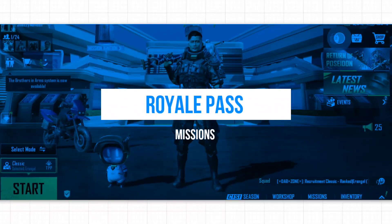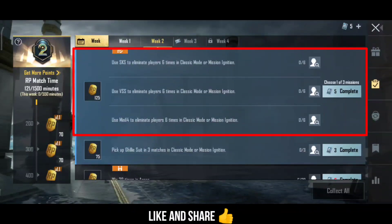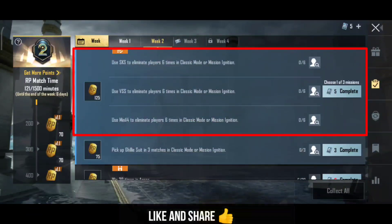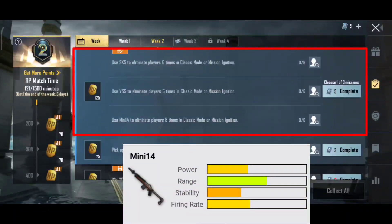So first, I will tell you the missions. In the first mission, there are options for SKS with 6 players in Mission Ignition Mode, or VSS with 6 players in Mission Ignition Mode, or Mini 14 in Mission Ignition Mode.